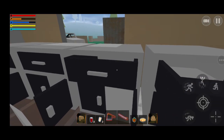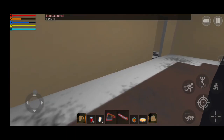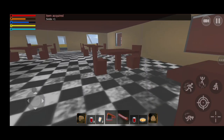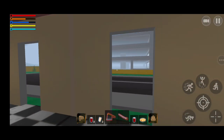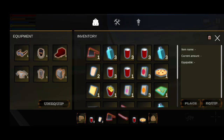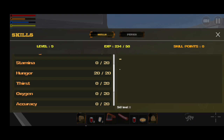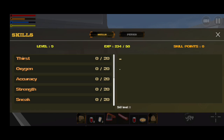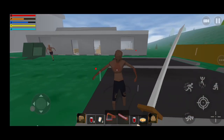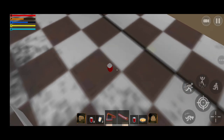We should eat right now because our hunger drops very fast. We also need to kill more zombies to earn experience and upgrade our skills — max health, stamina, hunger, thirst, oxygen, strength, and sneak. It's very important we upgrade these.